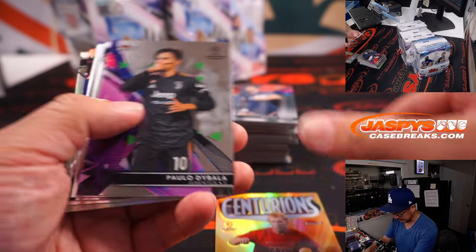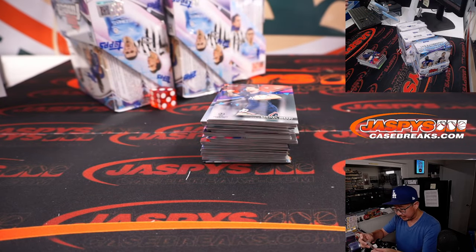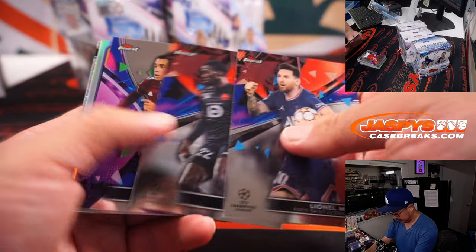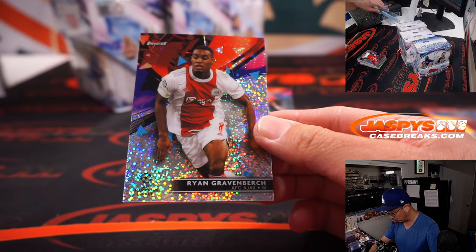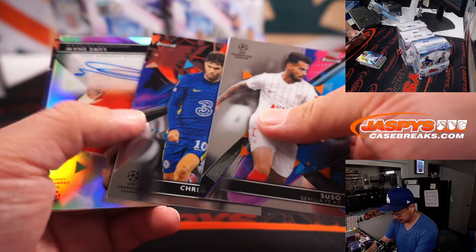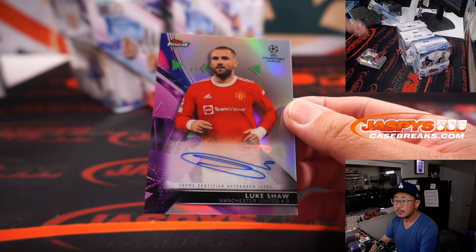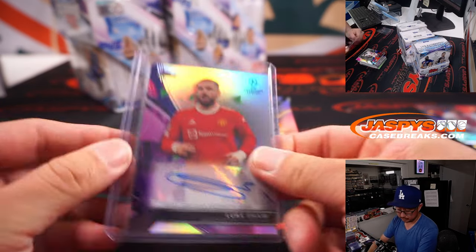Paul Scholes Centurions — I feel like I haven't seen that insert, maybe it's a little shorter printed. That goes to Man United, that'll be for Kevin. And that's numbered 162 out of 175 — Ryan Gravenbach for Ajax. That's going to go to Jacob, the speckled parallel. And another Man United player here — that's Luke Shaw. Man United auto going to Kevin.